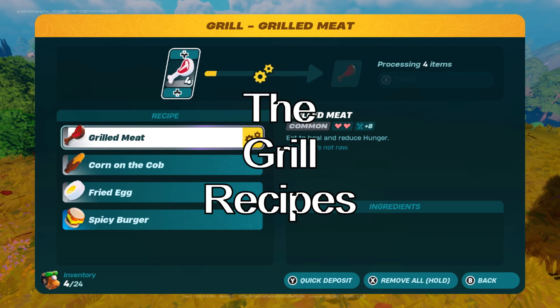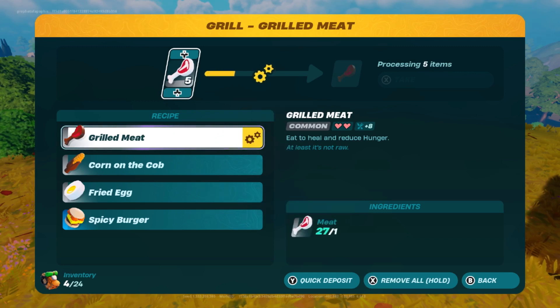3 out of 4 recipes for the grill are very simple, with grilled meat being the simplest. Meat can be obtained from various animals such as wolves, hermit crabs, cows, and sheep, where each of them drop a single meat. It can also be found in chests throughout the world.